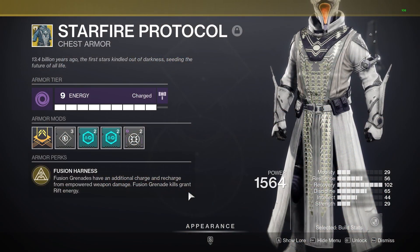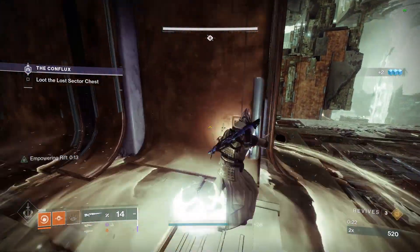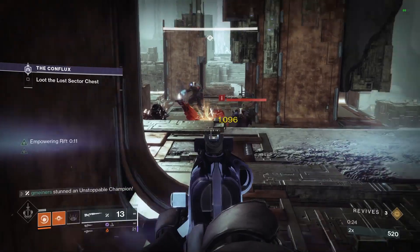Starfire Protocol, as most people are aware, gives us two Fusion Grenades and the ability to get them back extremely quickly while in Empowering Rifts and in Well. So with the full combo, we can stun a champion, throw two Fusions, and the champs just fall over. I was doing this while under power by around 20 levels in some Master Lost Sectors.